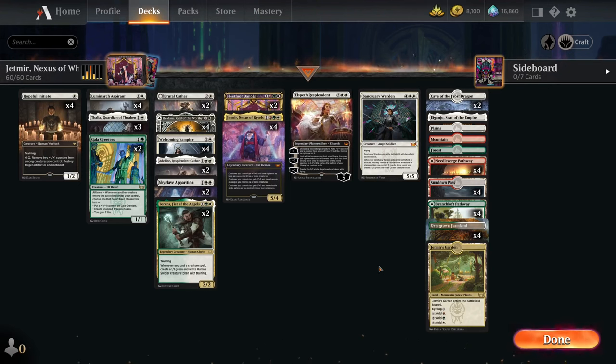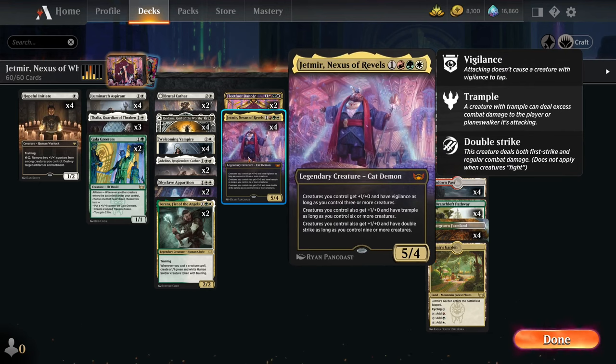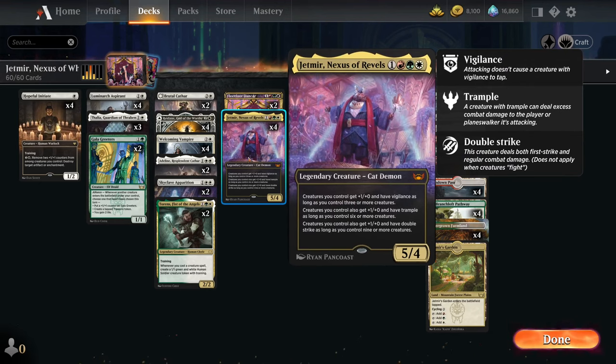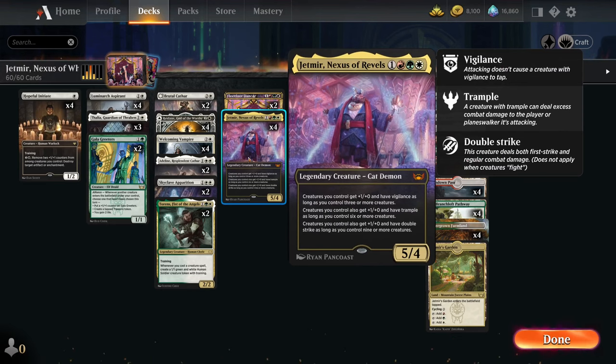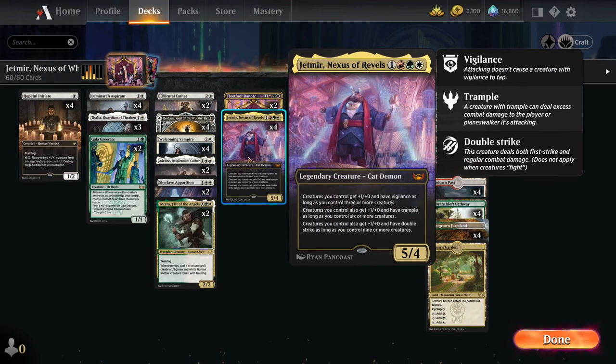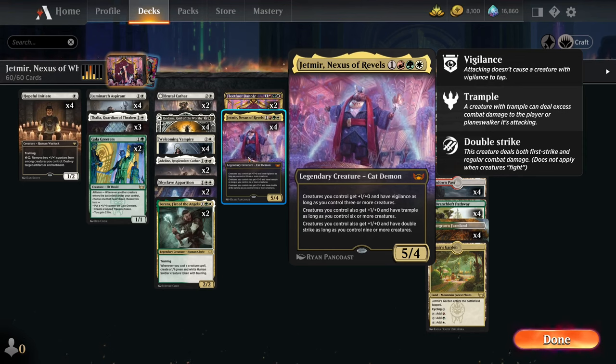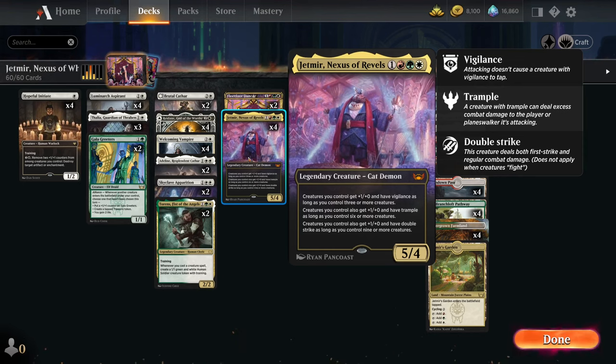Hello everybody, welcome back to another Magic the Gathering Arena video. Today the rare I am looking at is Jetmere, Nexus of Revels. For those who don't know, Jetmere is a 1 and a Naya - so red, green and white. It's a legendary creature cat demon, it's a 5-4. A 5-4 for 4 is alright, but it's more the abilities that we care about.